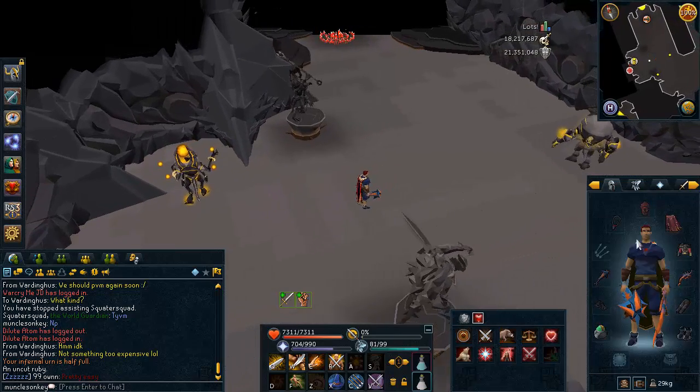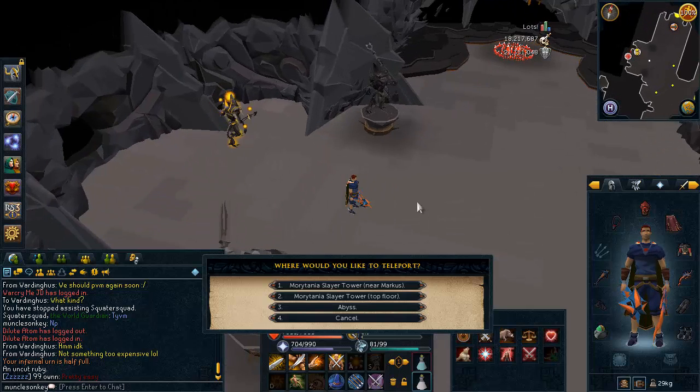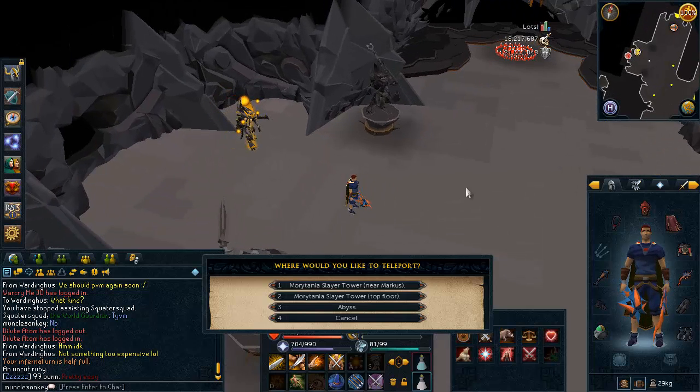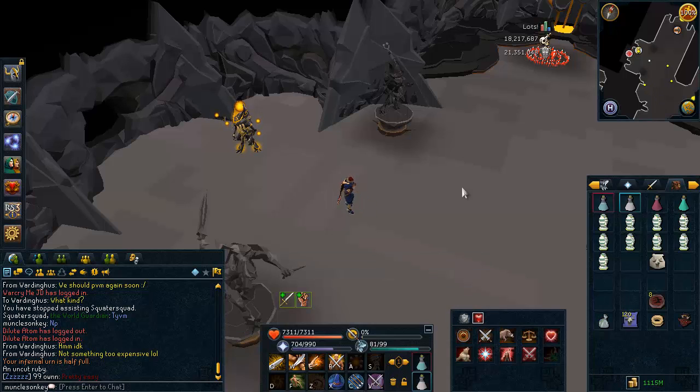Hey guys, what's up? It's MonkaZonkey. The Abyssal Demon drop table has been updated as well as all other kinds of demons. I will be checking all of them out later in the video, so keep that in mind. But for the initial portion, we're going to be doing Abyssal Demons.